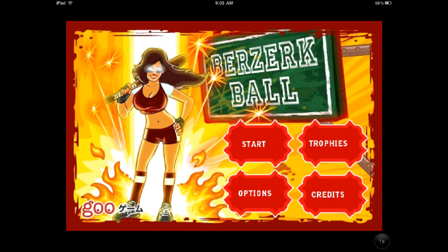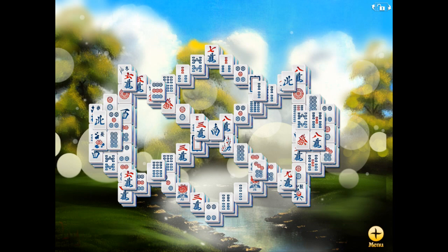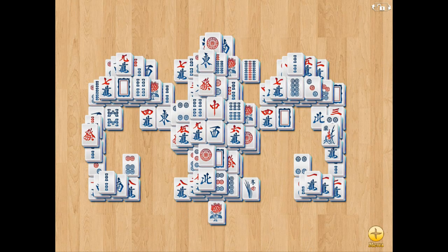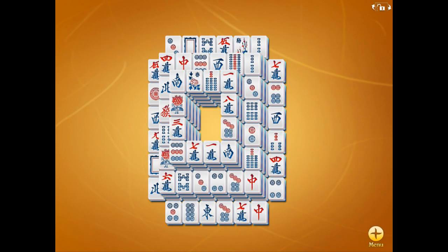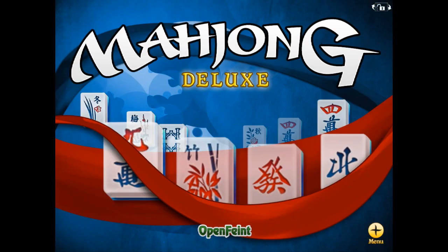The next app is Universal — it's Mahjong Deluxe. It's the Chinese puzzle game where there are tiles with different symbols and you have to remove them in a certain order by finding two that are alike. It's really relaxing and a lot of fun. There are cool backgrounds and an unlimited number of puzzles. If you like Mahjong, check out Mahjong Deluxe.